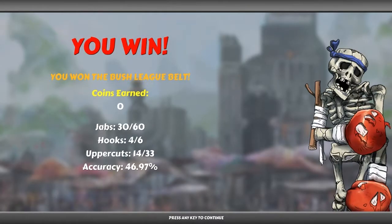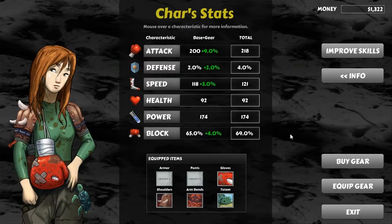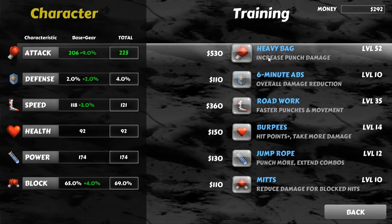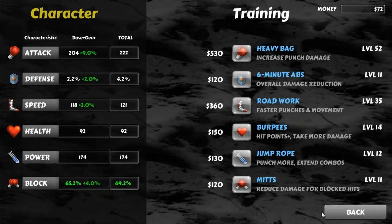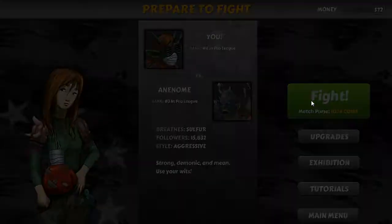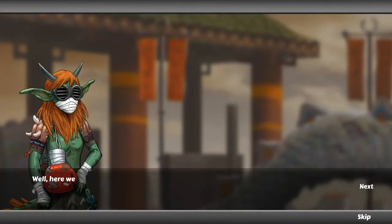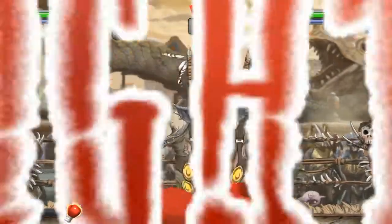Let's go to the upgrades menu — looks like we can go past level 50, so maybe up to 99. I'm going to increase my damage stats. Now we're in the next league — the pro league — fighting some beast to see if I can become pro league champion.